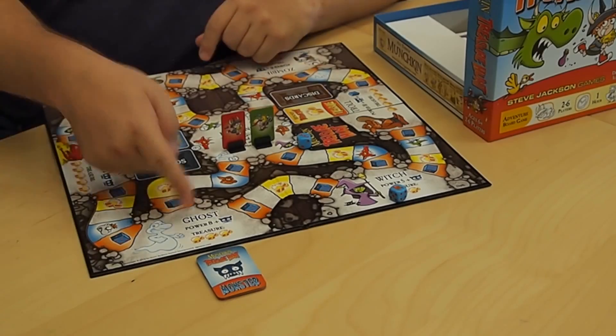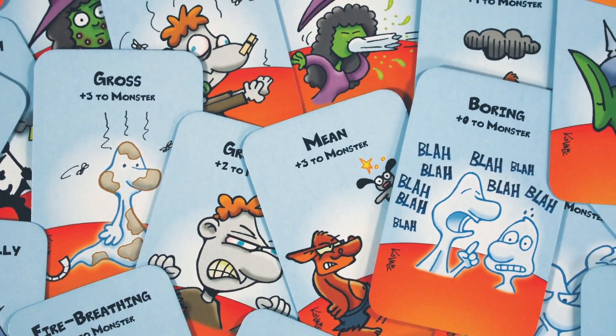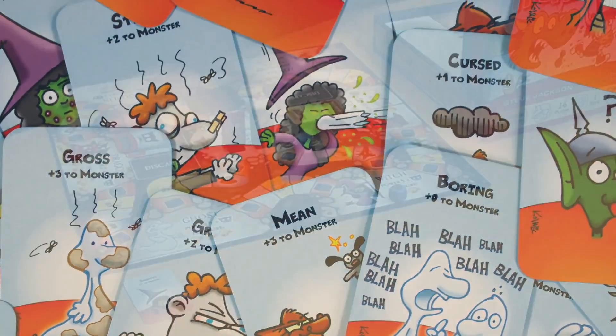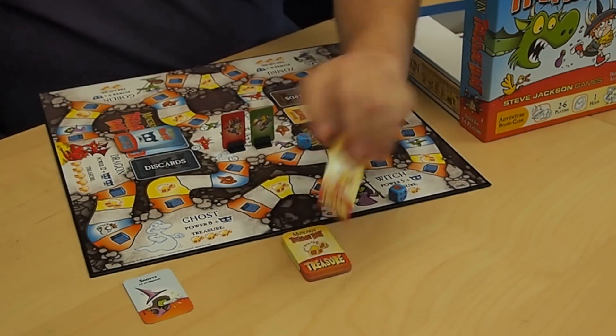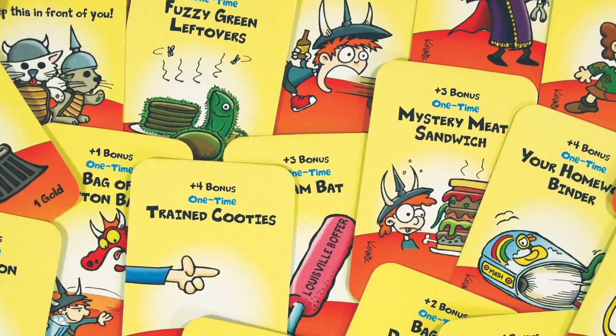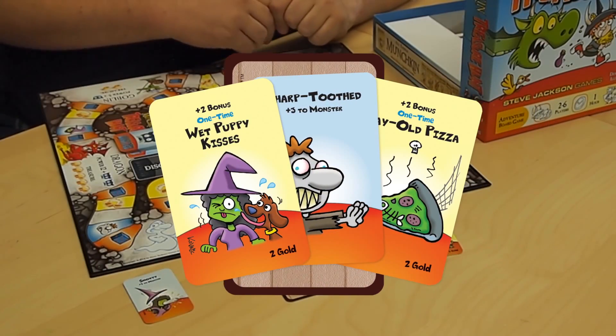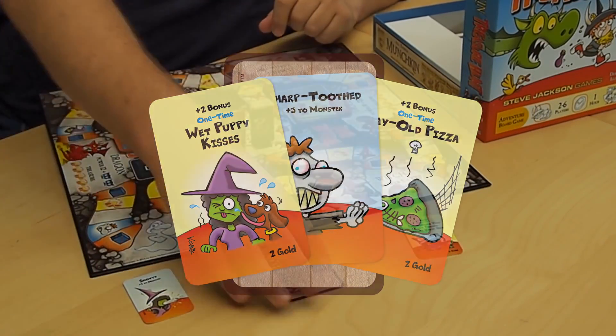The monster cards help make the monsters stronger, and the treasure cards you use to help you beat the monsters. These cards are smaller than the cards from the original Munchkin card game — easier for small hands to hold.